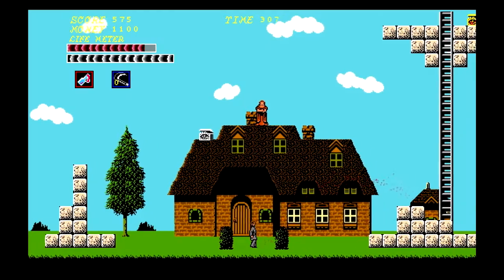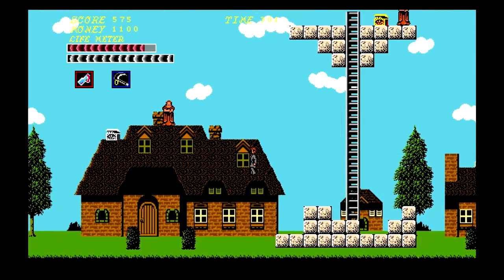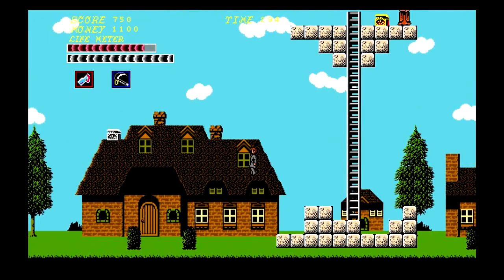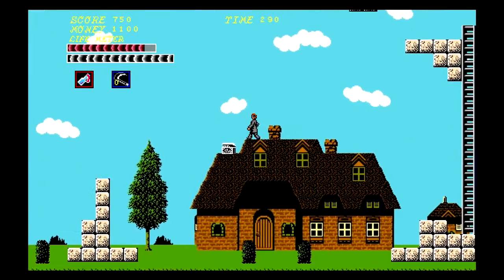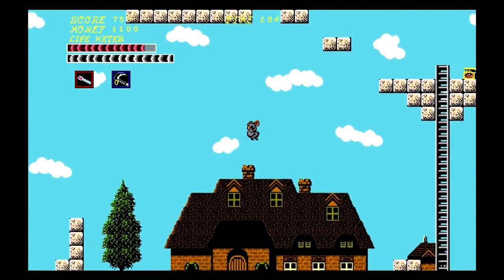I like the cool arc of that weapon there. You can't just throw it straight. With real gravity, nothing throws straight anyway — it's impossible to throw straight. It will become a parabolic curve as soon as possible.